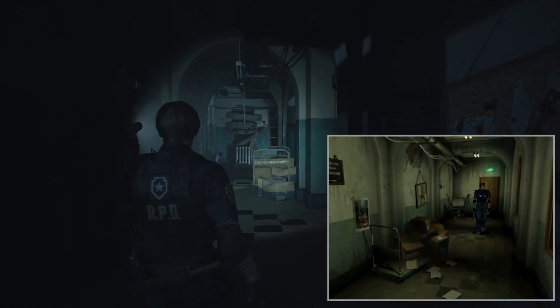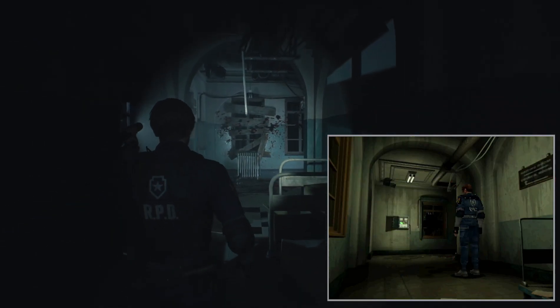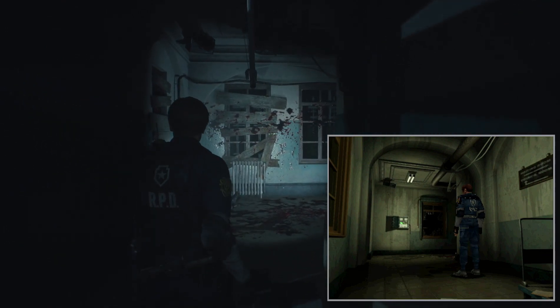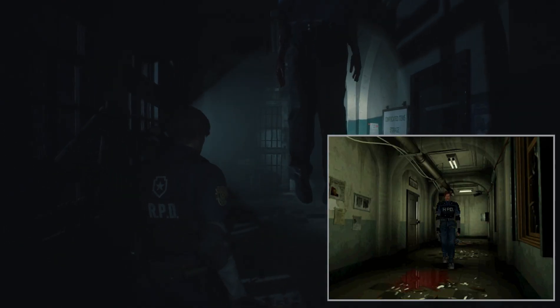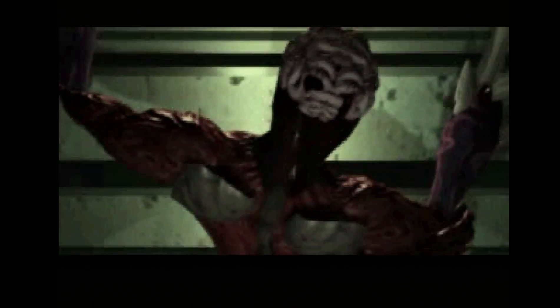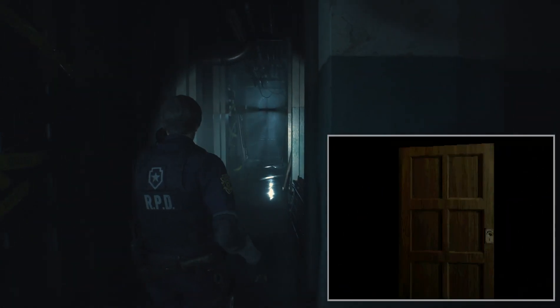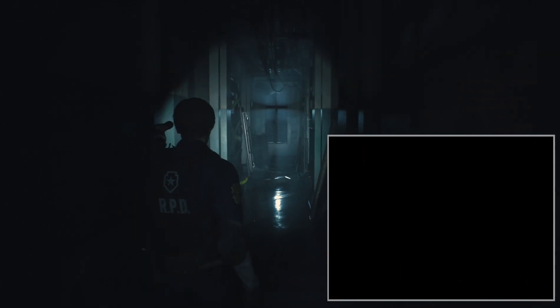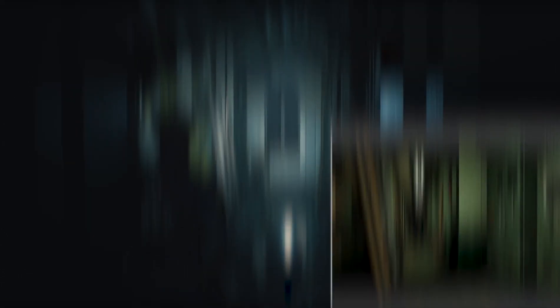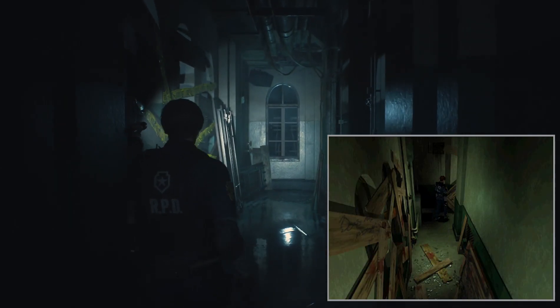Let's look at the west hallway area of the first floor. The original is brightly lit compared to the remake. The original game also has this surprise — the reveal of the Licker — an iconic moment that does not occur in the remake. The Licker makes its first appearance a tad later in a different way, which I won't spoil here. Note again that the hallway is seamless in the remake but divided by a loading door in the original release. There's also a nice example of volumetric light shafts at the end of the hall in the remake.